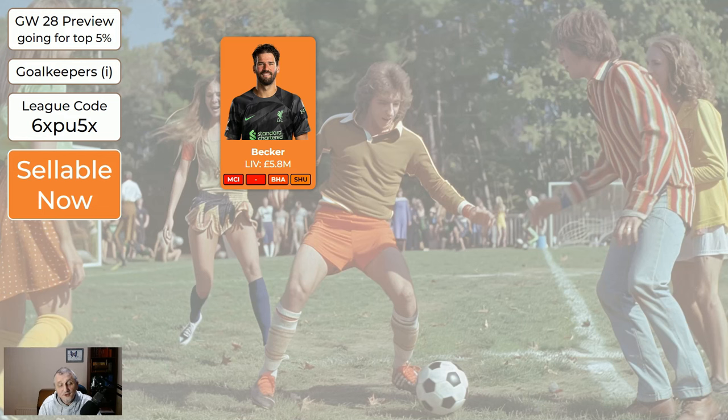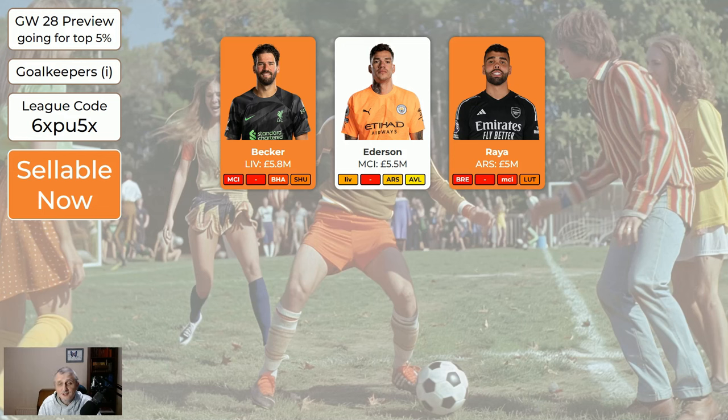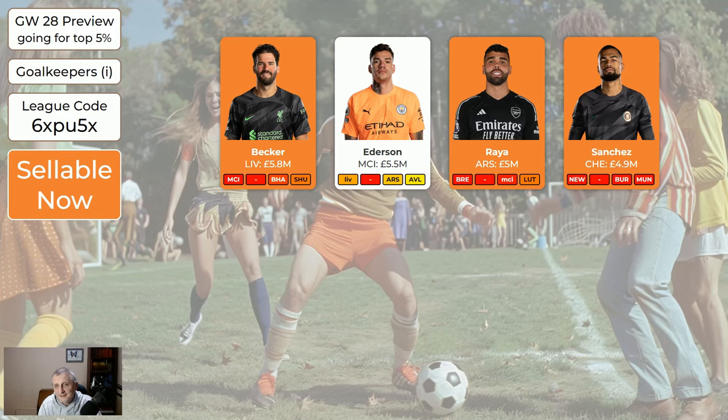Becker's injured — I've sold Becker already and I'm buying in a keeper I'll show you in a minute. So Becker's absolutely sellable; it might be another month before he's back fit and playing. Ederson — he's had his good run of games. You can sell him if you want, but you don't have to. He might keep some clean sheets, but the next two games we'd play him are Liverpool and Arsenal. So I think it's worth taking a hit if you've got Ederson to bring someone else in. Raya is not even playing this week — he plays for Arsenal but Arsenal are playing Brentford and Raya is actually a Brentford player so he can't play. Sanchez is not injured but he's not playing; he seems to be second choice. So if you've got any of these expensive keepers, it's possibly worth taking a hit to sell them this week.